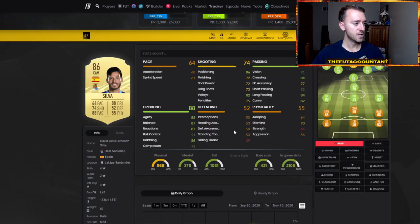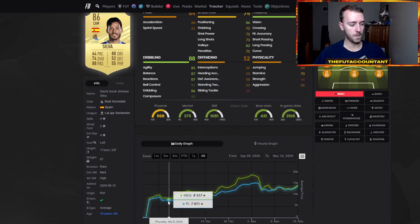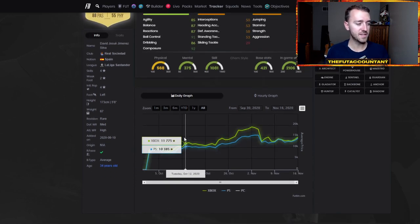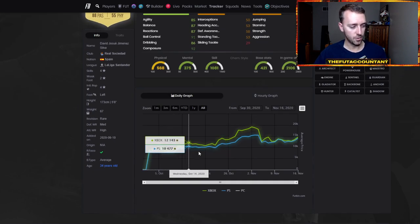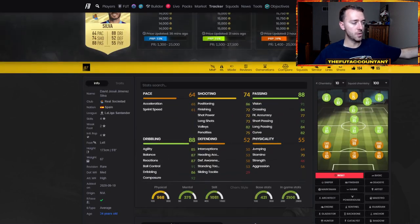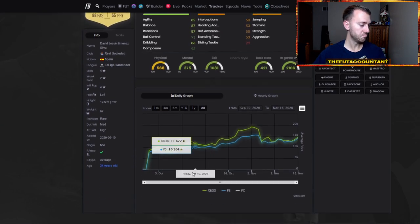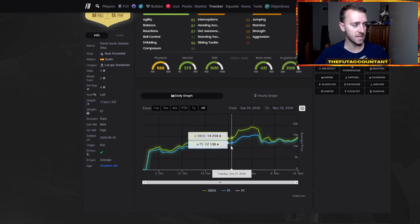Where has this price been in the past two weeks? David Silva was 12,000 coins, rising from the beginning of the game at 7,000 coins. People start investing in SBC cards early on in the game because they know they're just going to rise. At the beginning of the game there are no SBCs requiring 84, 85, all the way to 89 or 91-rated players — any SBCs coming out are 82 or 83-rated squads at the most.